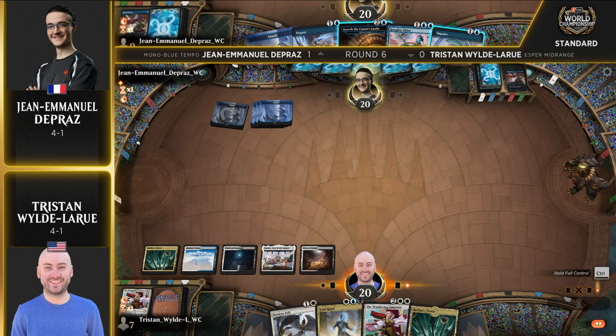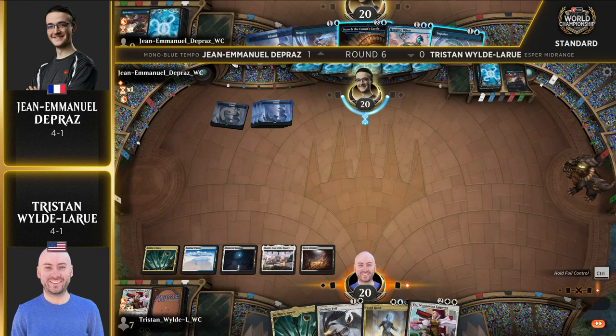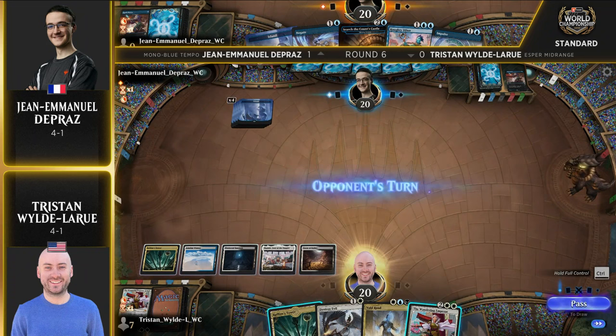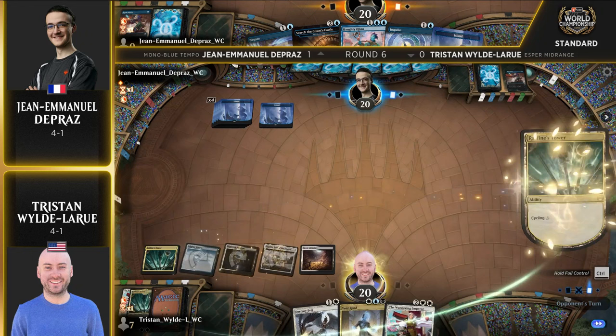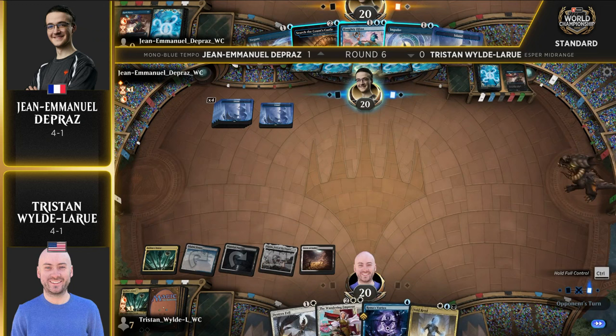Where does Tristan go from here? Is he prepared to cast a second copy of Wandering Emperor? It looks like we've definitely just passed the turn from Tristan's side. Now John Emmanuel is deciding what to cast. Search for Count's Castle, which is a Thirst for Discovery — decides to play nothing. He just does not want a Wandering Emperor to resolve. A heads-up play from John Emmanuel, making sure that card doesn't resolve. For the mono-blue version especially, you can at least deal with it with some red removal spells in Julian's version, but from this version it's a lot tougher.